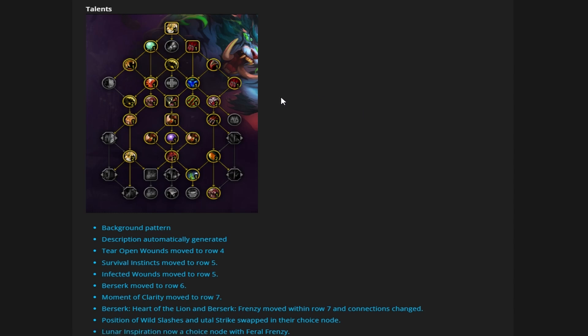Tear Open Wounds was moved to row 4, placed right below Double Clawed Rake. That's a phenomenal placement because it puts it above a bracket it wasn't at before, so you can spend points on pure damage on the top bracket without having to force points into Energy Regeneration via Tireless Pursuit. You can go full damage here and lose out on Energy Regeneration, and as we get more gear it might not be as essential to have Tireless Energy.